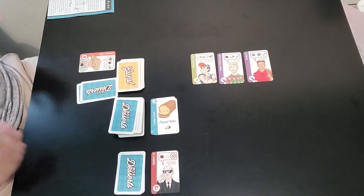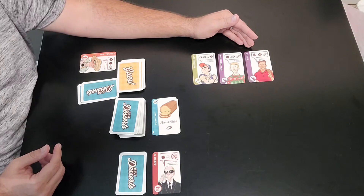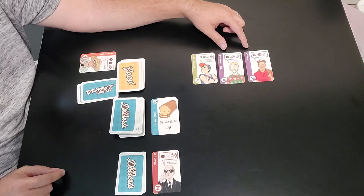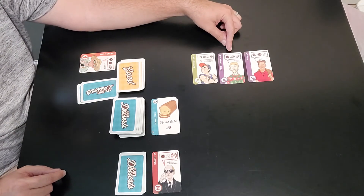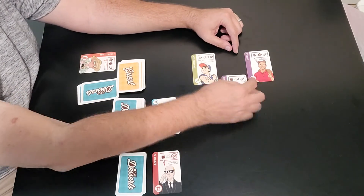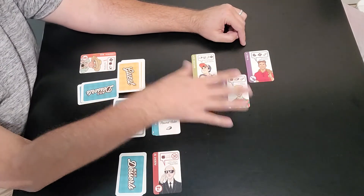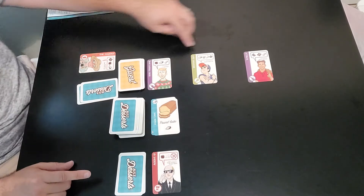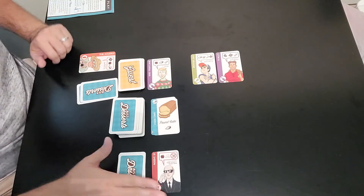Now, at the end of a turn, if you have more than one customer of the same color suit in the waiting area, you must discard one of them. In this case there are two of the same color, so player two decides which customer to discard. We discard Bob Fruitcake — he goes face up into the discard pile. And that is technically the end of player two's turn.